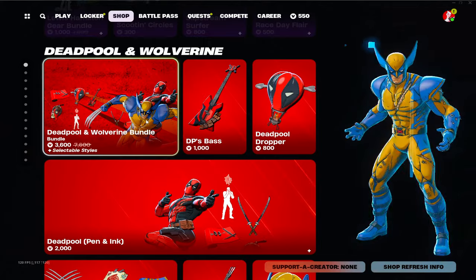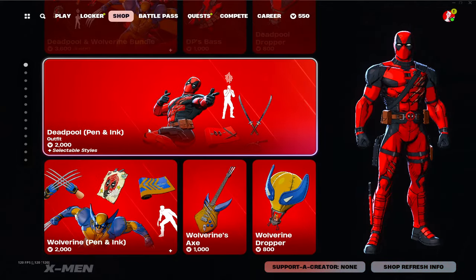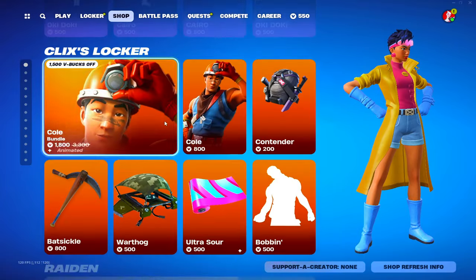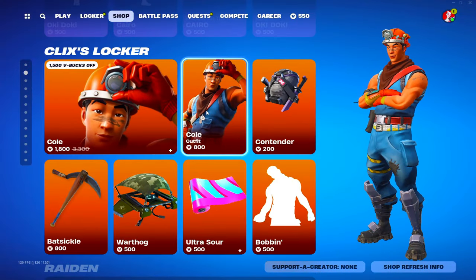Pretty cool emote, pretty cool emote. And we got the best movie to ever come out — Deadpool Wolverine, of course. X-Men — X-Men already been in the shop. Oh, we got Klix's locker.